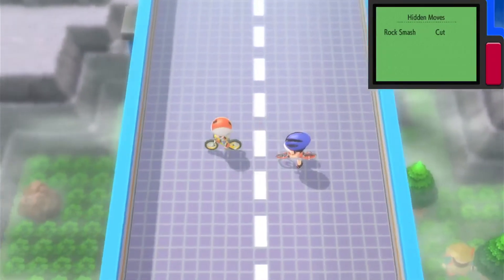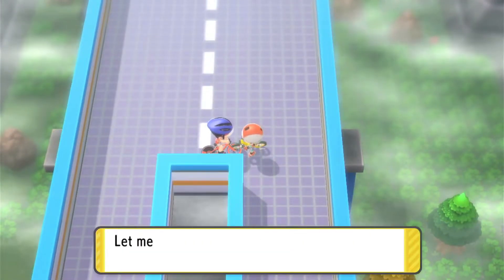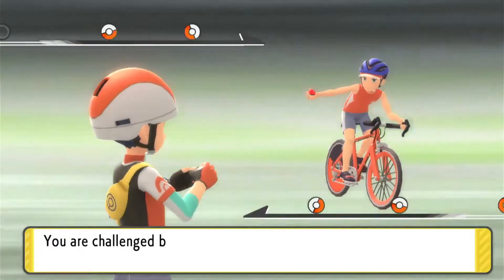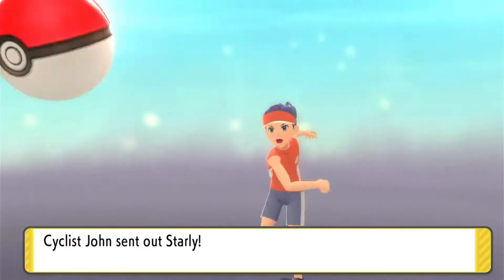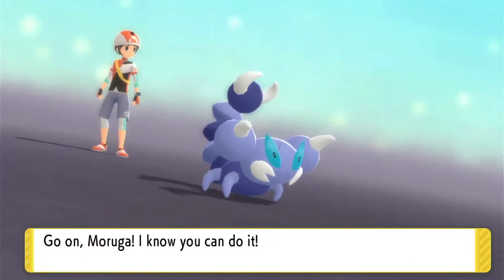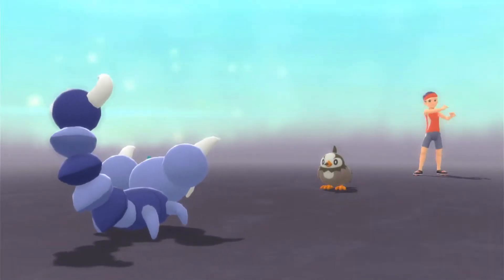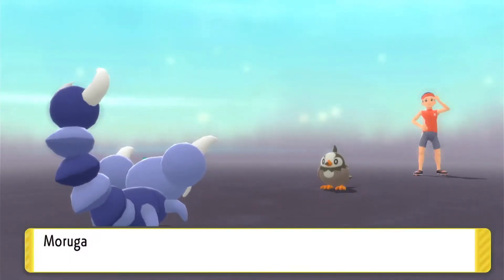We're back on Cycling Road, going fast. We've already battled Nicole. There's another person I do want to battle. They send out a Starly — I want to try Venoshock but I'm not sure it can one-shot. Quick Attack only did four damage. Venoshock wins for us.